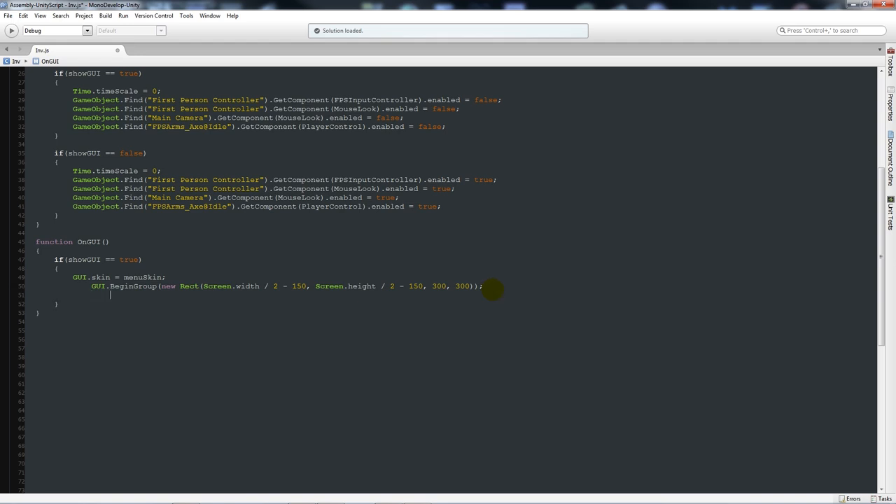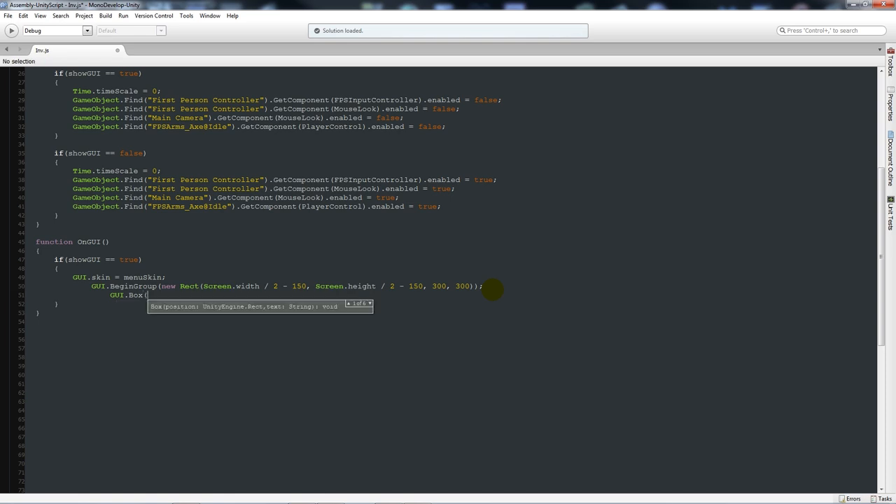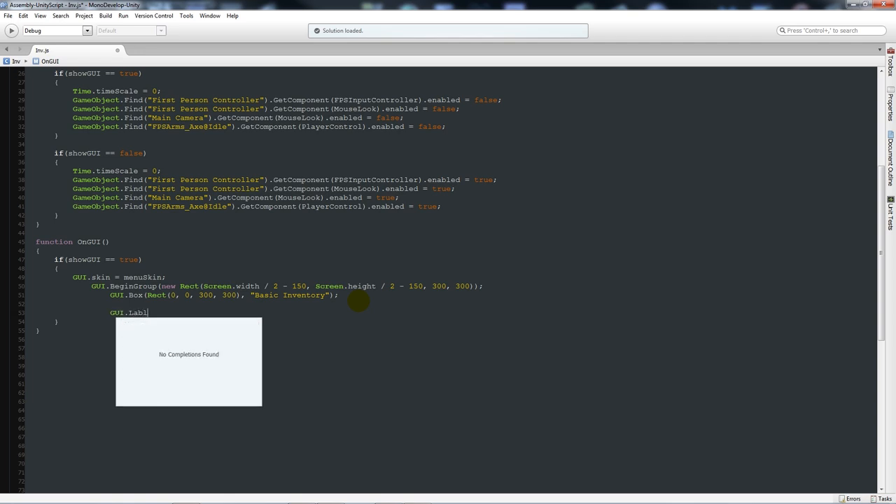That makes a little square in the center of the screen - obviously you can change any of that. Then we'll add: GUI.Box(new Rect(0, 0, 300, 300), 'Basic Inventory') - or whatever you want your title to be, like 'Inventory System' - this is just going to be the title at the top of our box. Then: GUI.Label(new Rect(10, 50, 50, 50), 'Wood'). A label doesn't do anything interactive, it just labels things.